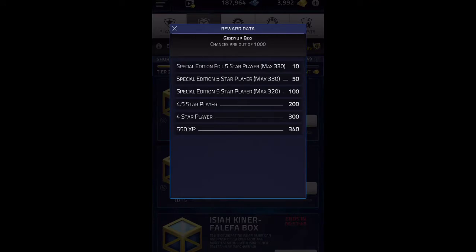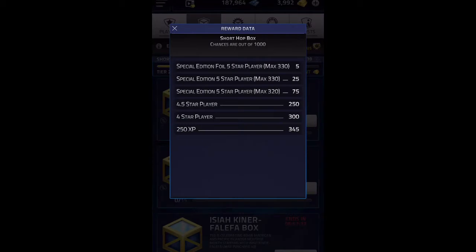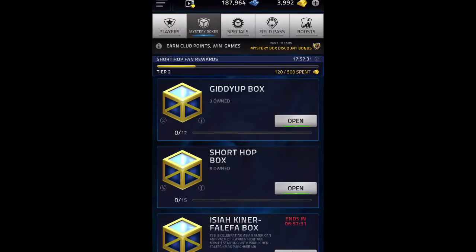The odds are actually pretty good - around 3.30 - for a 5-star player, which would be Danny Duffy the pitcher. So really hoping I can get him, fingers crossed. In this box the odds are also pretty decent, so we're looking at probably pulling maybe one or two 5-star players that are 3.20s, and maybe one 3.30. We'll see if I'm lucky or not.